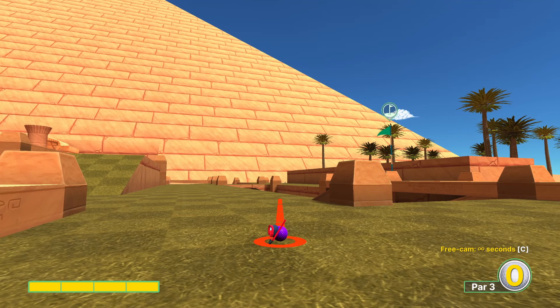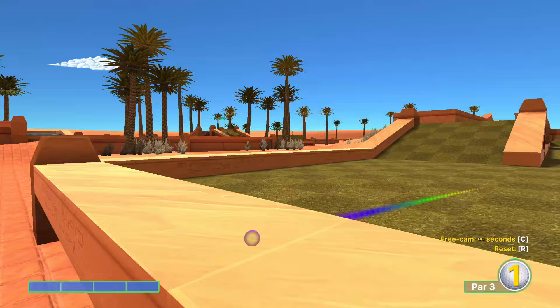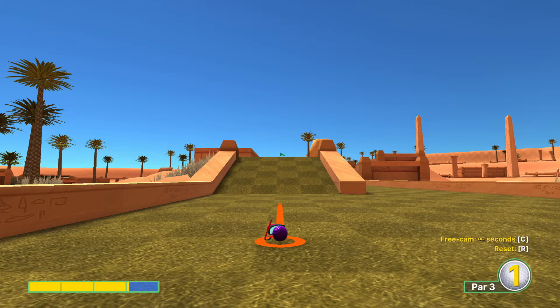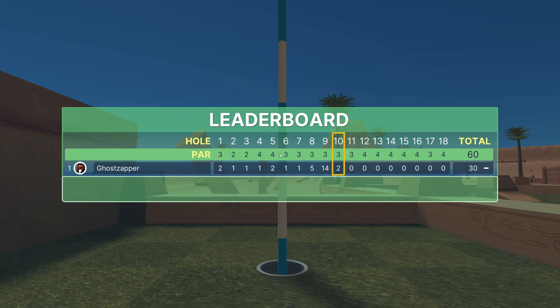Hole 10: the upper level has the block that kind of ends right there - aim directly at that part, maybe a touch to the right to make it even more straight on. Full power, let it rip. From here we go just over three power aiming directly at the flagstick, which gets us down for the birdie.